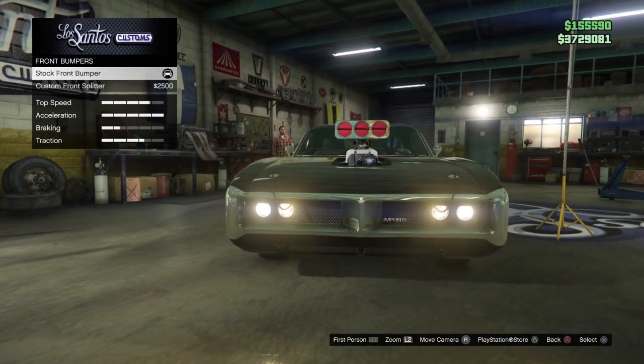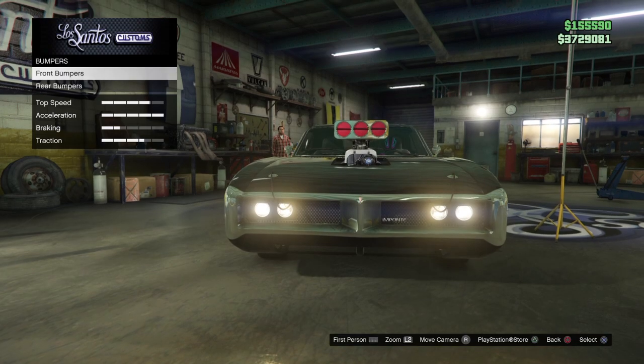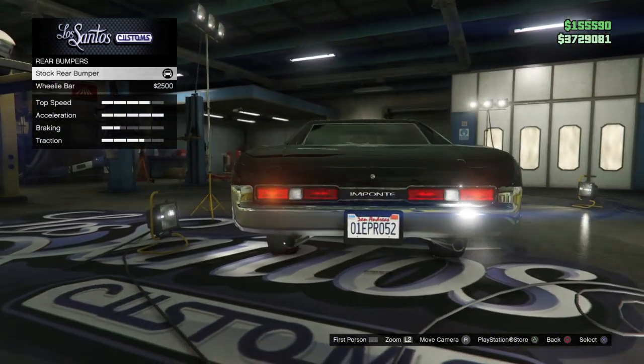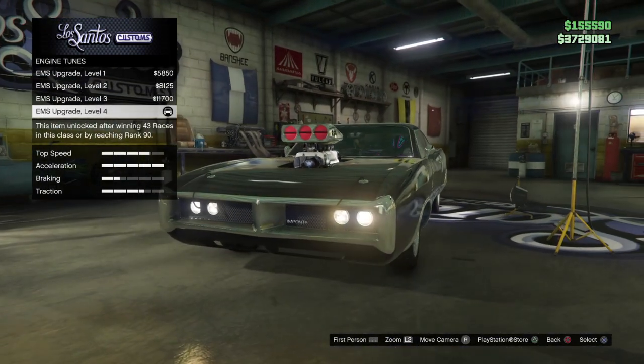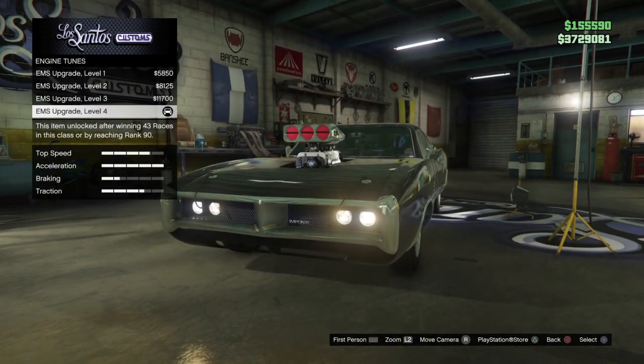Go to your bumpers — I went with the stock front bumper. Go to the rear bumper, I went with stock rear bumper. Go to the engine; I went with level four, but you can do any kind of engine you would like.